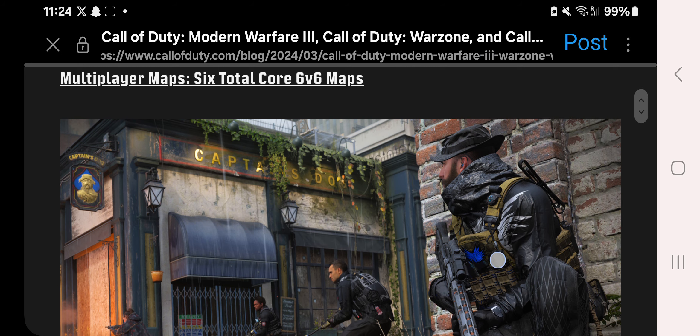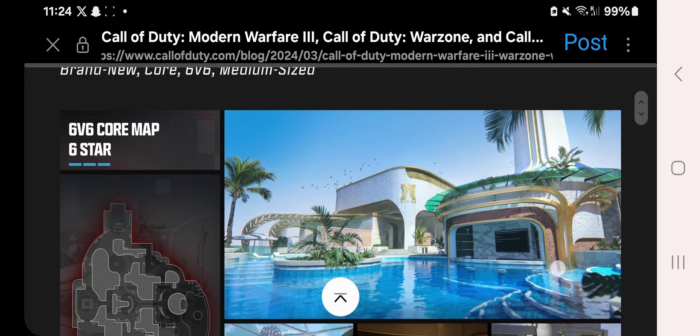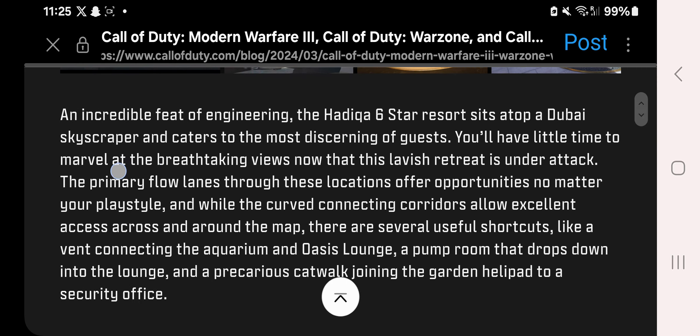For multiplayer maps, we're getting 6 total core 6v6 maps. Sledgehammer Games is dropping an incredible number of multiplayer maps across Season 3, and two of them were constructed in collaboration with Beenox. First of all, we're getting Six Star — a map primarily based in Dubai. The Hadika Six Star resort sits atop a Dubai skyscraper, taking inspiration from the Burj Al Arab. Primary flow lanes offer opportunities for any playstyle, with curved connecting corridors and several useful shortcuts including an aquarium, oasis lounge, pump room, and catwalk to a security office.